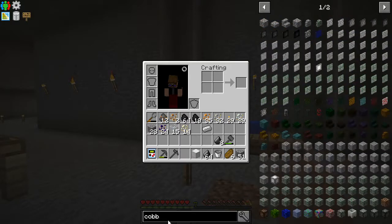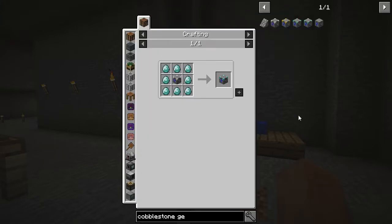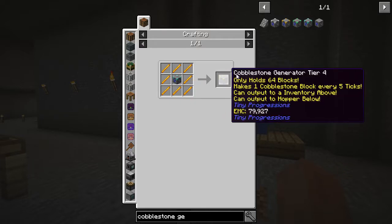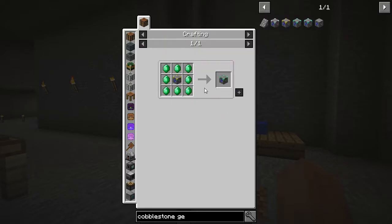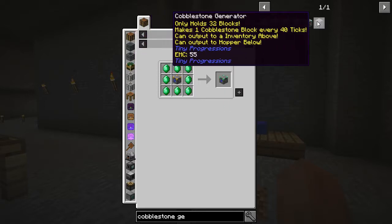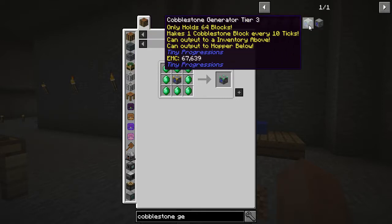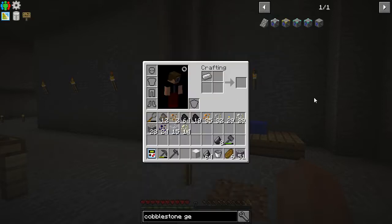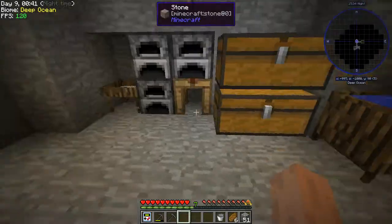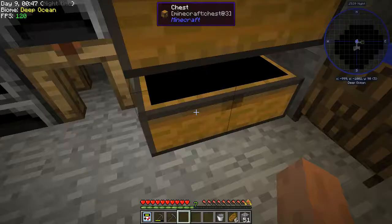Speaking of slightly faster cobblestone gen — you can see there was a tier 2. Tier 3 requires diamonds, fair enough. Tier 4 requires blaze rods, okay. And tier 5 requires emeralds. So all of these hold 64 blocks on their own except for the first tier, which only holds 32. I'm very much okay with that. For the rest of the iron, we will just keep it around as needed, maybe as repair material and whatnot.